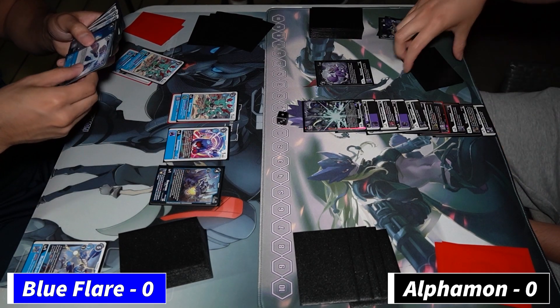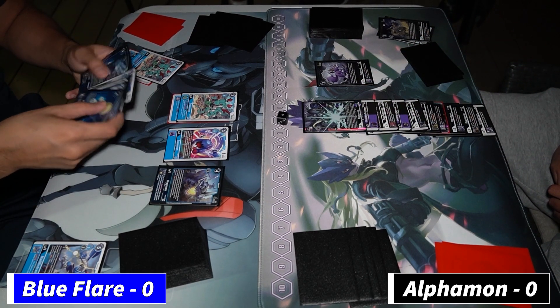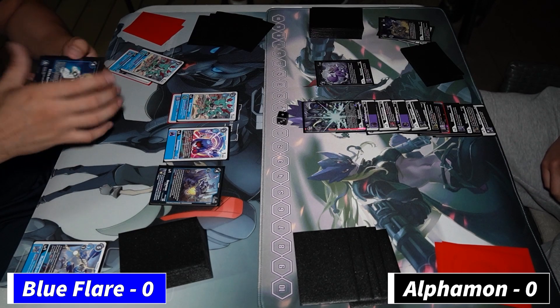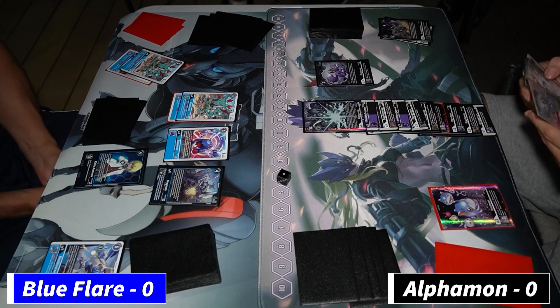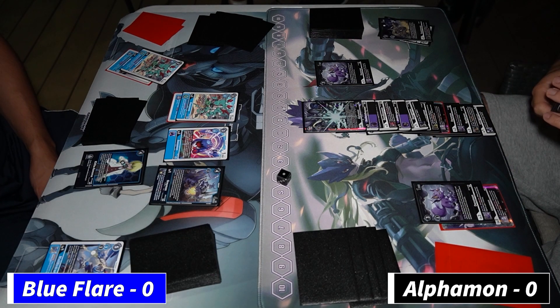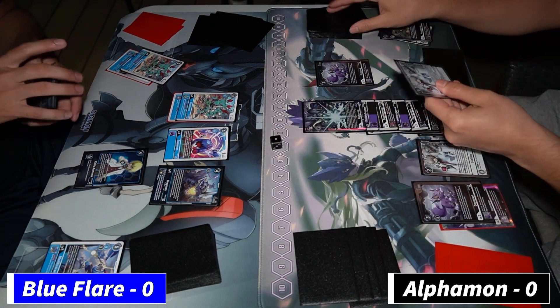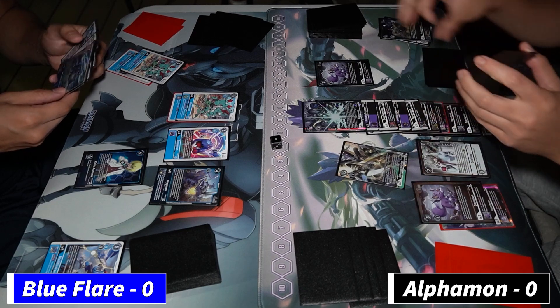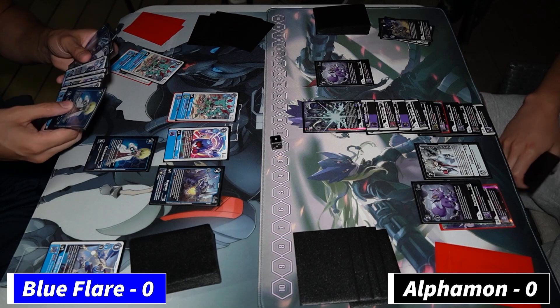Blue Flare sometimes bricked in the past without draw power, so the Gaussmon is great. I'm going to go into Duruga Mon, put the Dorumon under, draw a card, and go into Dex Doruga Mon — pop the Mailbird then go into Alphamon. I put Ryudamon under and pass over memory. The Alphamon has Son of Reasonmon on it, swinging for about 14k. It's actually very hard for him to stun my Alphamon without a Dex Greymon which Neil does not play in his list.